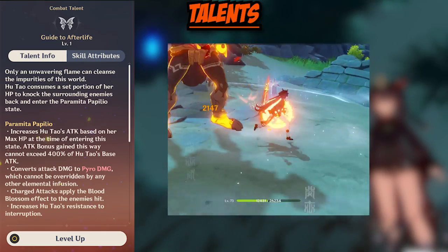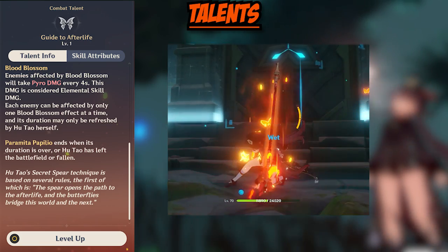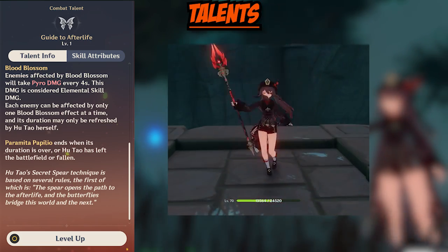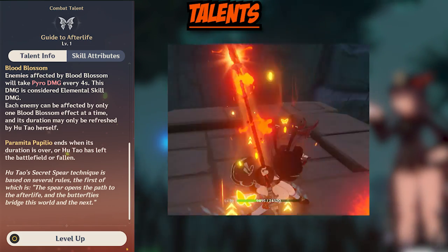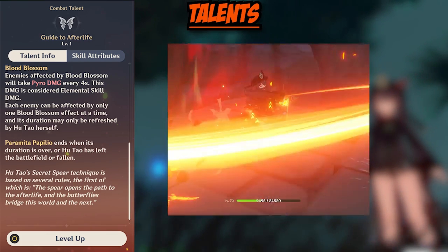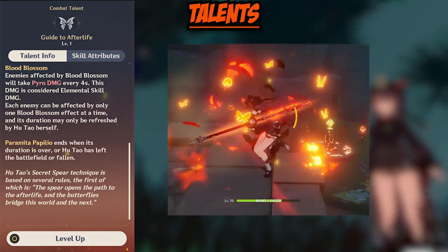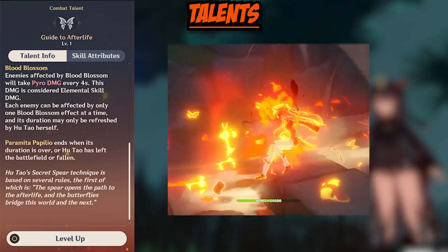They will remain Pyro no matter what. Next, all charge attacks apply the Blood Blossom effect on a hit. The PP state also increases Hu Tao's resistance to being interrupted. And just something to note: the PP state ends when its duration is over or when Hu Tao has fallen or has left the field.